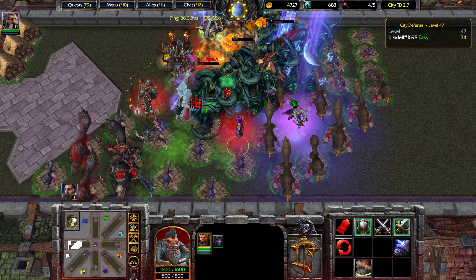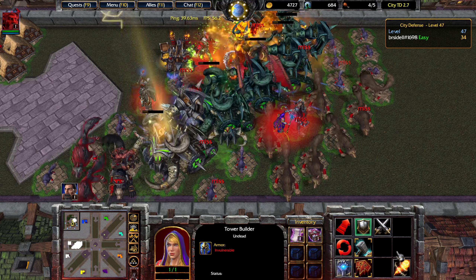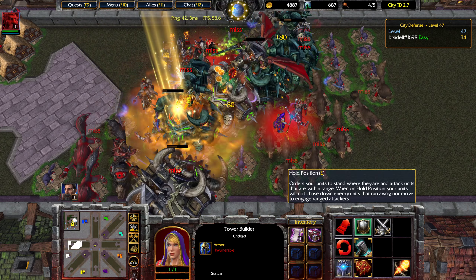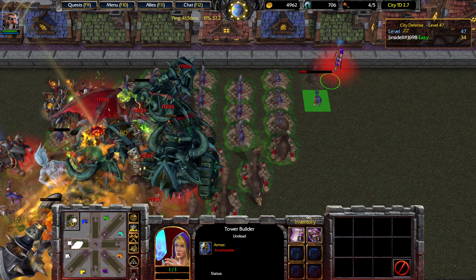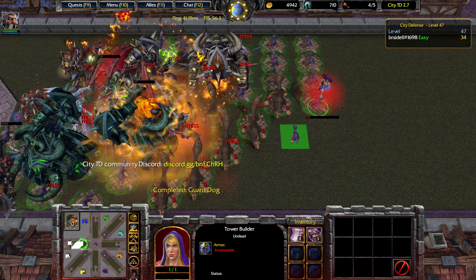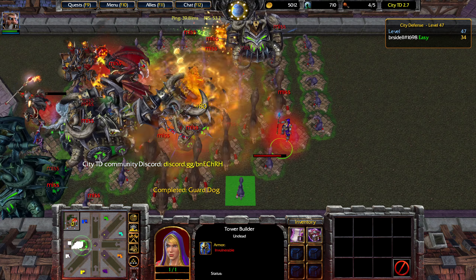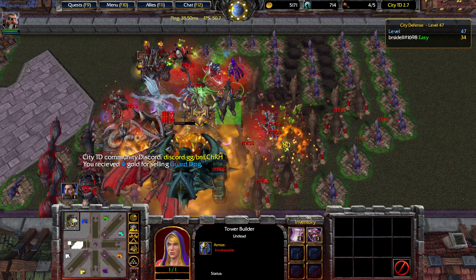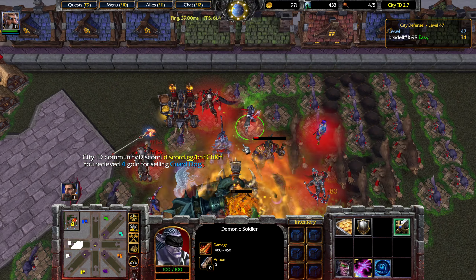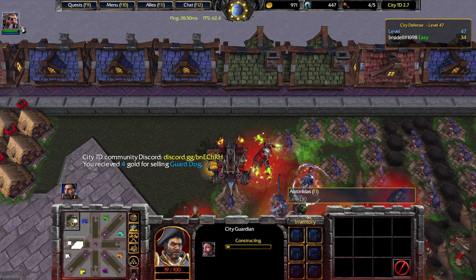We now have enough resources to start training the City Guardian. He has a really long attack range, so pretty much wherever you put him, once it's somewhat centered in your maze, it should be sufficient. The City Guardian is now under construction, which is really important to have by the time you reach level 50.